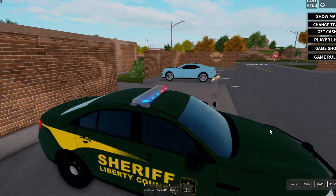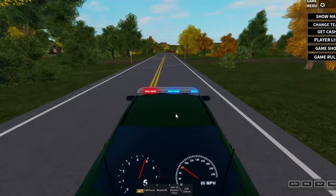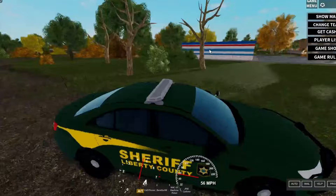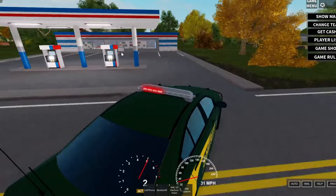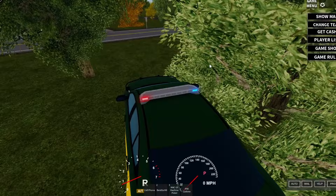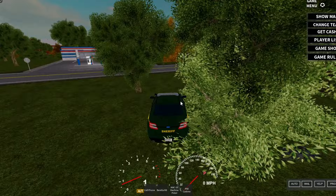I definitely remember hiding by the farm gas station in the bushes, waiting for people to rob the ATM. Here's the old farm — and the river, they used to turn that green every year. Here's the county ATM, one of the best ATMs to rob. It might not have been added by this dev, but it was literally right here. Back when Liberty County was paid access and people somewhat roleplayed, I'd wait in this bush for people to speed by or rob the ATM — that was pretty fun.